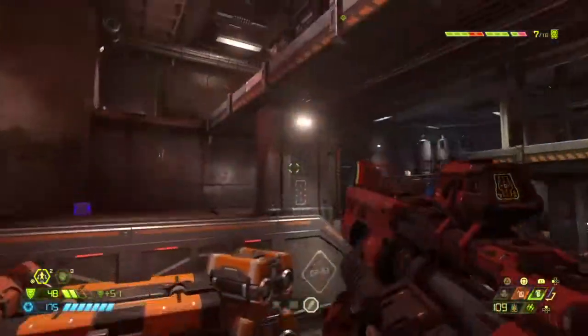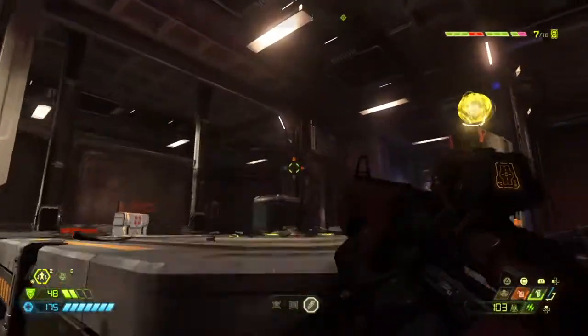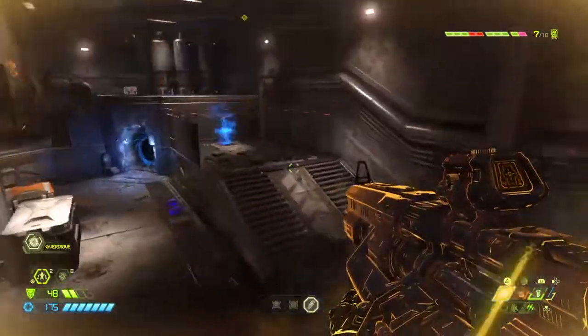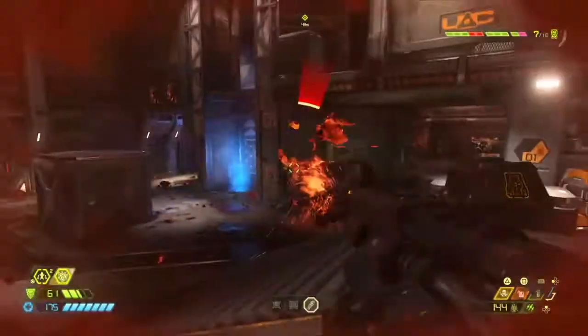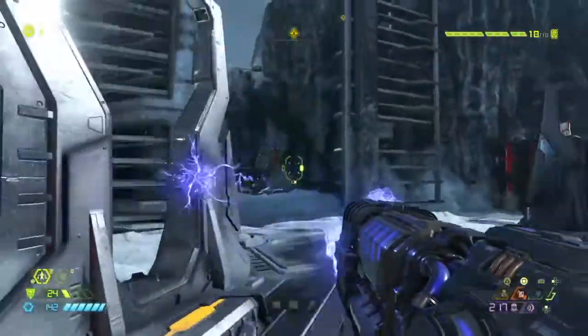Doom Eternal has made me way better at quick scoping, thanks to its heavy aim assist. All you have to do is get your crosshair close to the enemy's head or gun that you want to shoot, do a quick zoom and shoot, and it will take care of it.